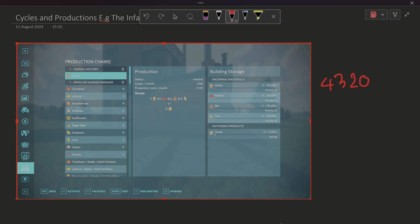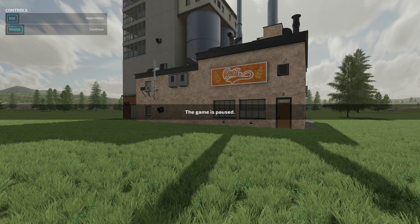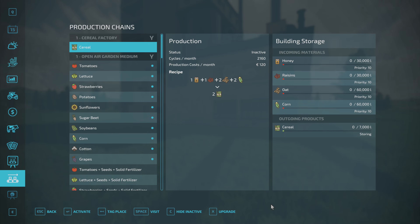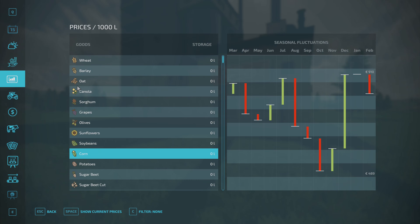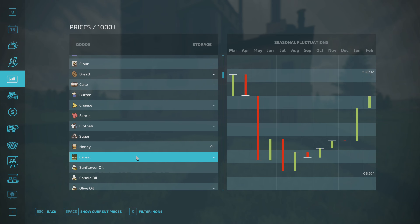We need to home in on exactly one month, so we need to flip between windows and go back to the cycles. So it's 2160 - really what we need is this. We've seen that if we focus on the cereal, our best price is 4732.